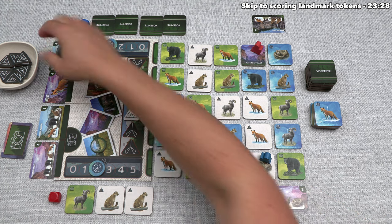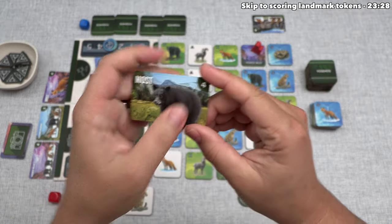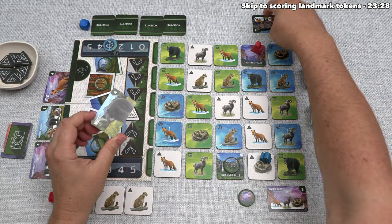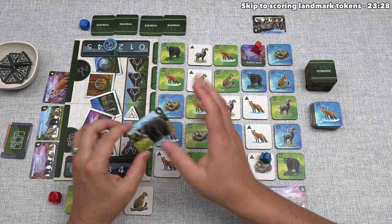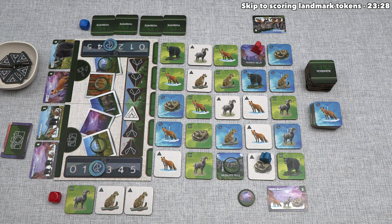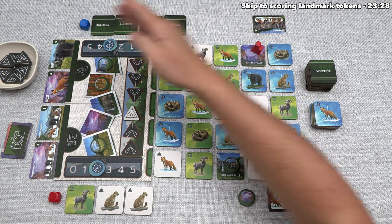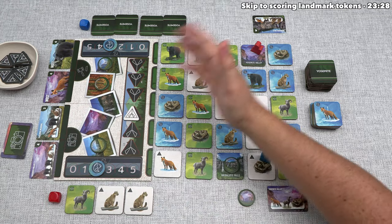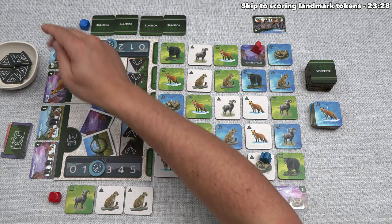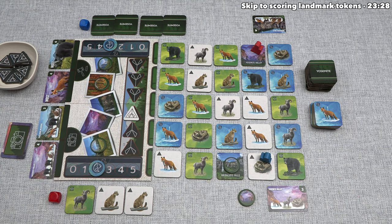After that, we score the judge cards. Each one shows a single animal and four points. We add up the number of that animal appearing on all photos taken by both players, plus any matching tiles remaining in our hands at game end. The player with the most of that specific animal gets those four points — if there's a tie, no player gets them. In this game we're competing for foxes and bears, and each play you deal out two random judge cards, so that will vary.